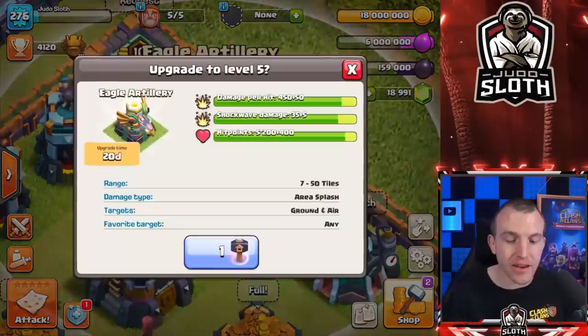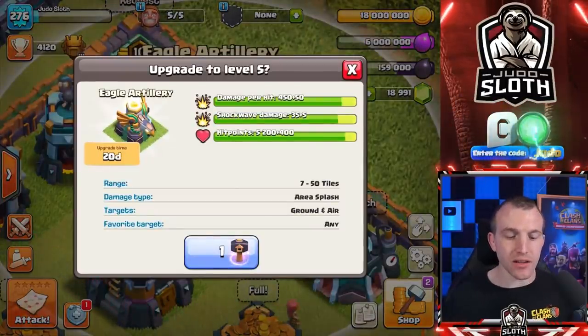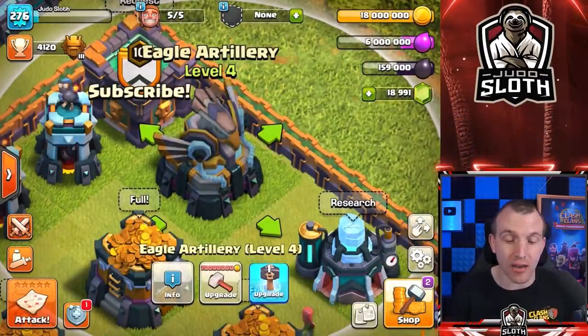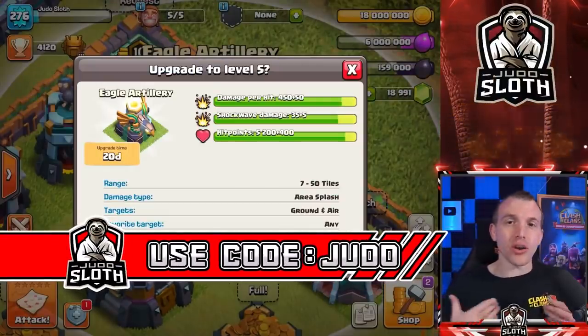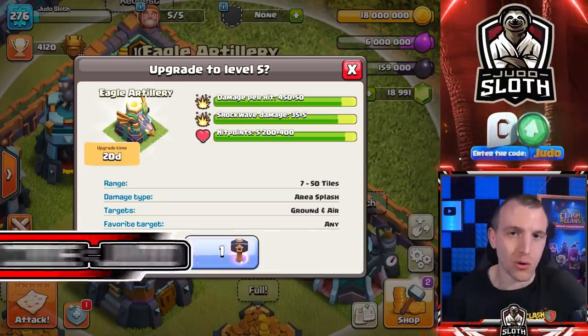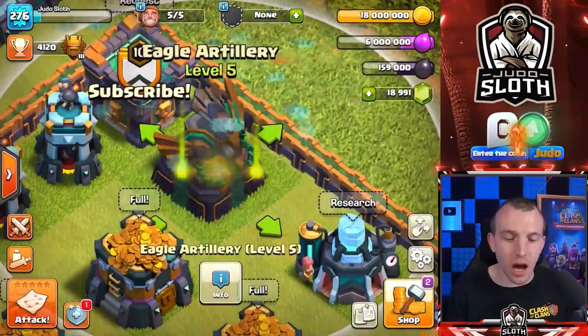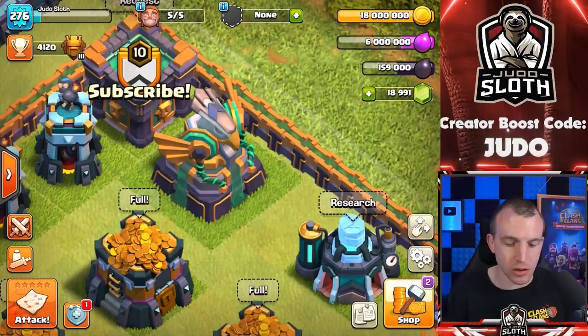Remember this is the developer build — that is how I have multiple hammers of building. Eagle Artillery: 20 day build time and 20 million gold. Obviously if you have any perks from the gold pass this will be discounted. And remember if you are purchasing the gold pass or anything in game, you can support me by using code judo beforehand — it is much appreciated. Let's check out the Eagle Artillery, which blends in very nicely with the new Town Hall 14 jungle theme.